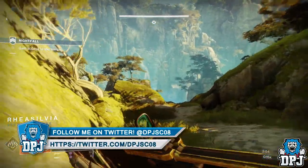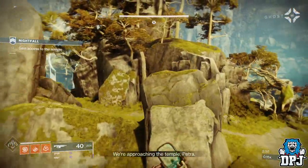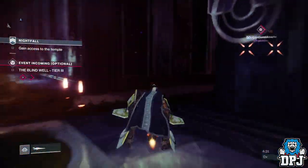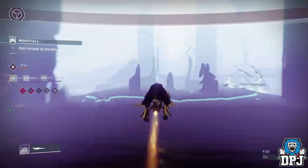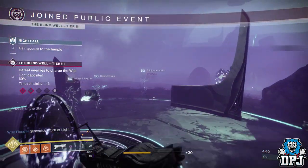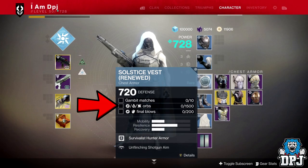Once you do get it, simply make your way to the Blind Well. When you are here, you can simply just start up the Blind Well using any tier you want and just farm away. This will not only allow you to farm the specific orbs you need from Strike challenges - you will also be collecting every other orb you need for other armor challenges, and there are quite a few. One challenge requires you to collect a total of 1500, and this works great for that.